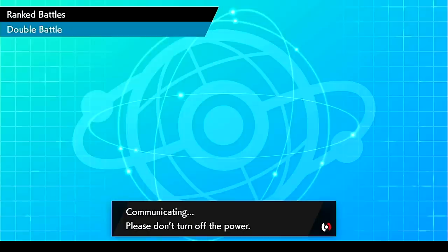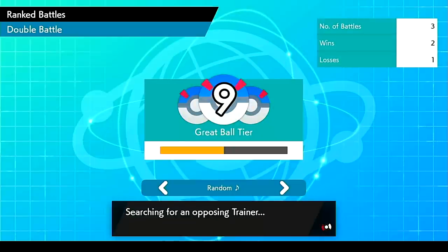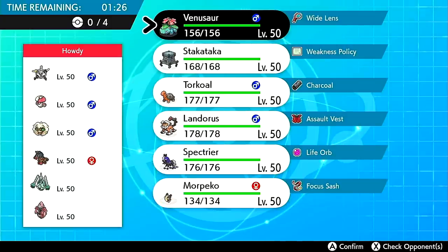The team I'm using is a sun room team, but it also features Morpeko. Spectrier is sort of an alternate to Urshifu-Spectrier — the trade-off is basically more utility instead of outright power, and fake out on lead, which is really big. The team code will be in the description down below.